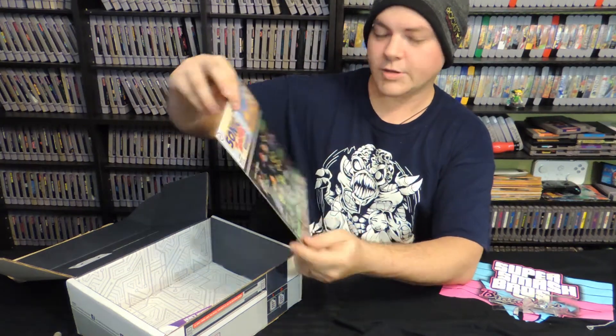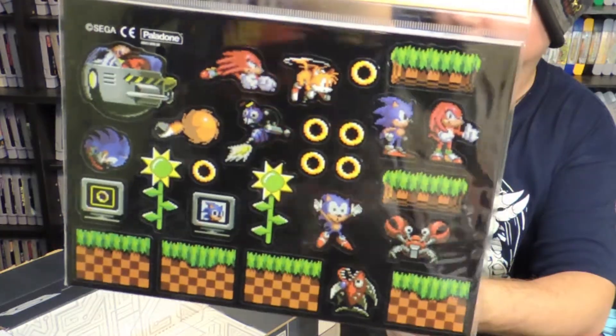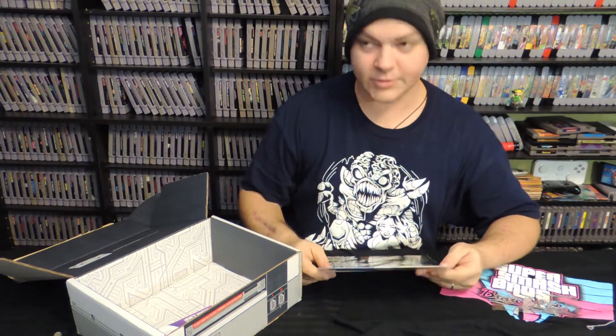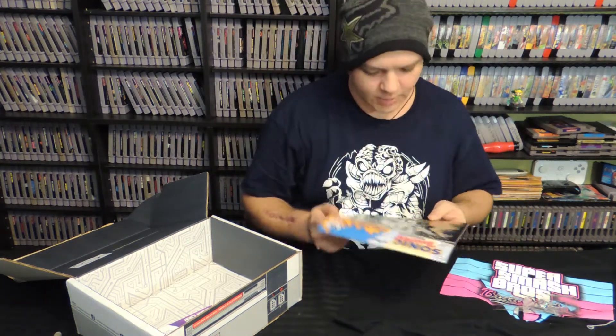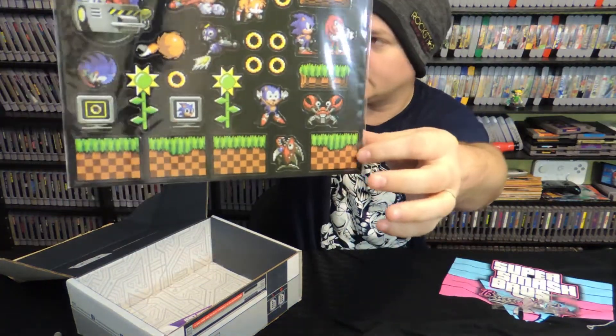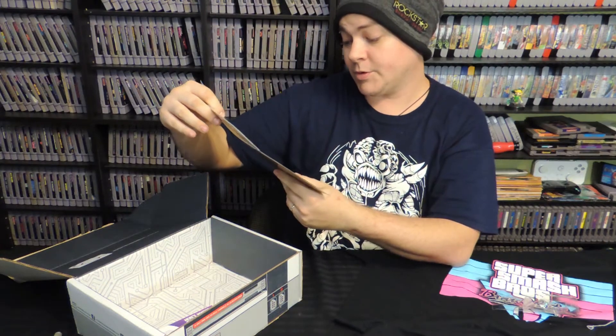Sonic the Hedgehog refrigerator magnets — those are kind of cool, I like Sonic. It says collector's edition, though I don't know how collectible they really are. They'd probably look best on a black refrigerator because they're all outlined in black, and unfortunately I have a white fridge.